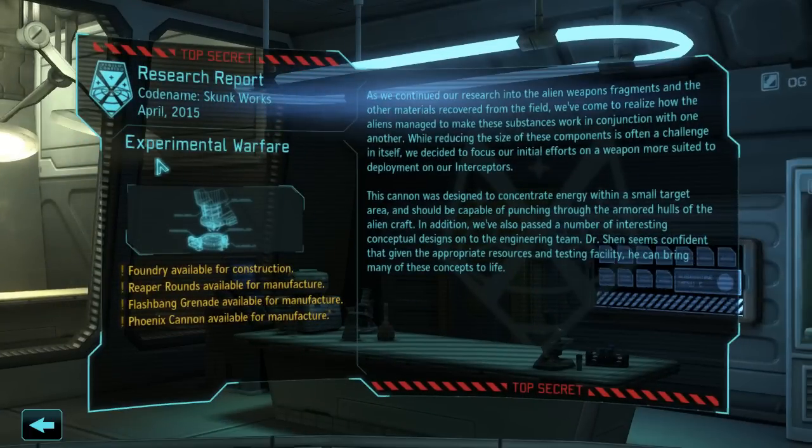Project finished. Codename is Skunk Works Experimental Warfare. As we continued our research into the alien weapon fragments and the other materials recovered from the field, we've come to realize how the aliens managed to make these substances work in conjunction with one another. While reducing the size of these components is often a challenge in itself, we decided to focus our initial efforts on a weapon more suited to deployment on our interceptors. This cannon was designed to concentrate energy within a small target area and should be capable of punching through the armored hulls of the alien craft. In addition, we've passed a number of interesting conceptual designs onto the engineering team. Dr. Shen seems confident that given the appropriate resources and testing facility, he can bring many of these concepts to life.